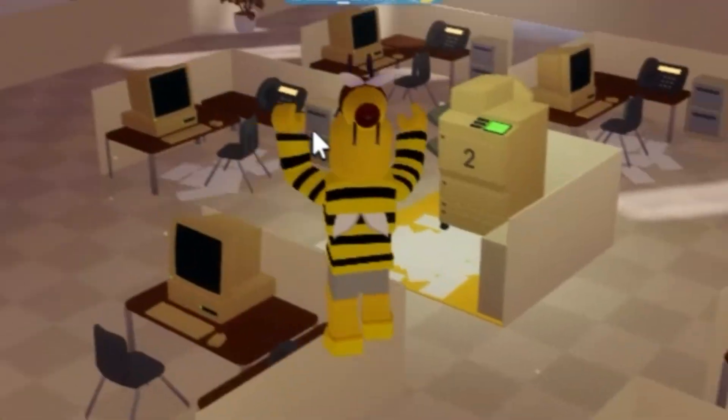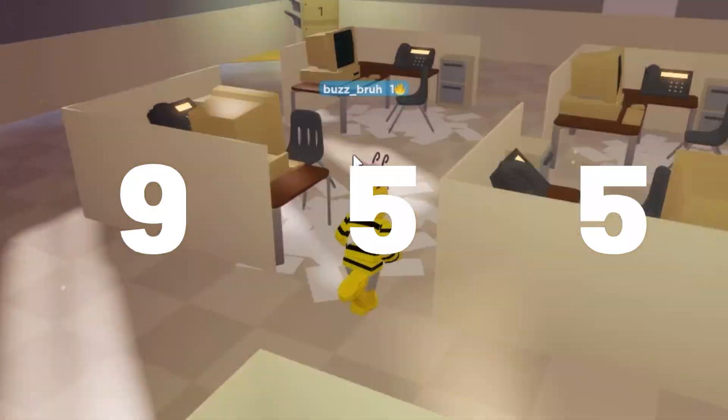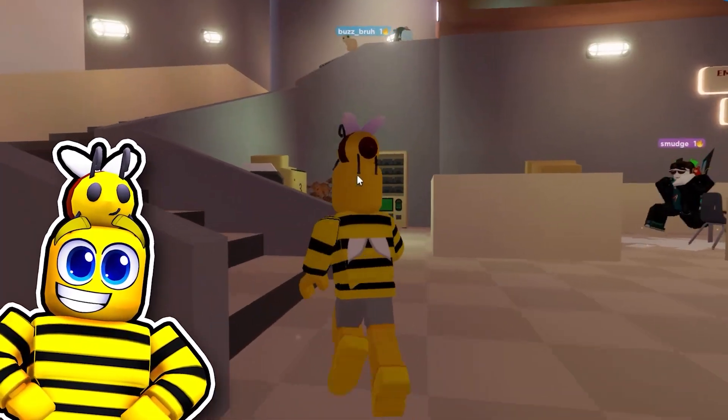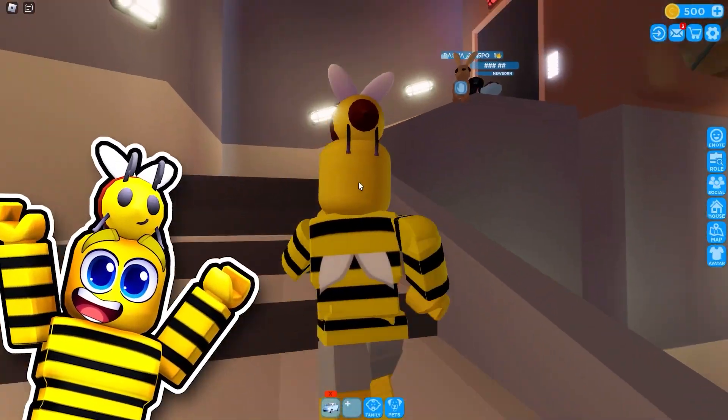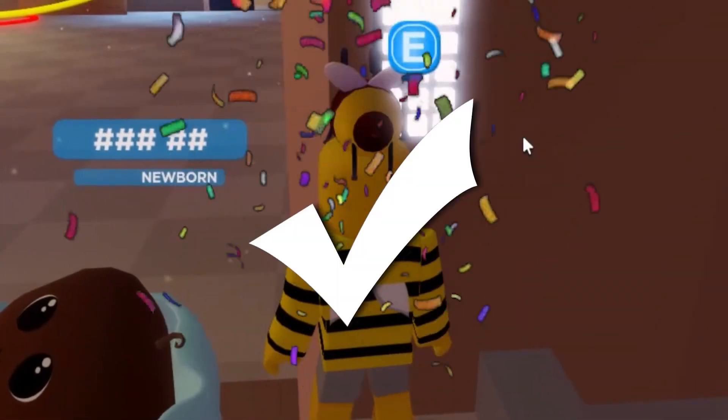Nine, five — nine something five. Now the second number: nine, five, five. Now that we got the secret code, we can get out of here and get this easy badge. Let's do nine, five, five — and let's go.